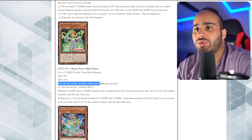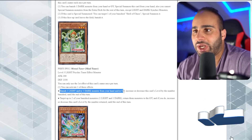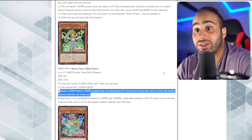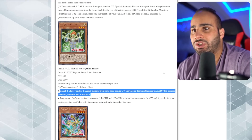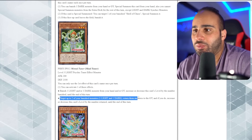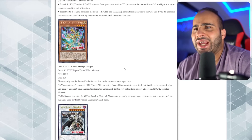Mental Tuner is an Emergency Teleport target. You can only use the first effect once per turn: banish one light and/or one dark from your hand or grave and increase or decrease this card's level by the number banished - so by two if you banish two, or by one if you banish one. Target up to two of your banished monsters - one light and one dark - return them to the grave, and if you do, increase the level accordingly.